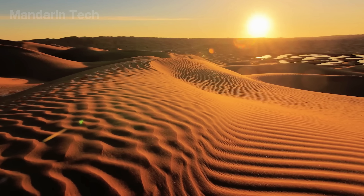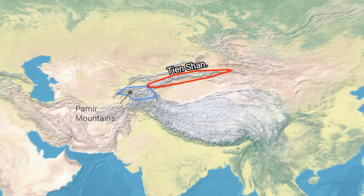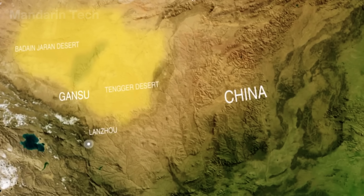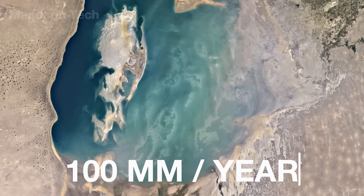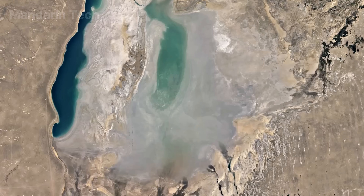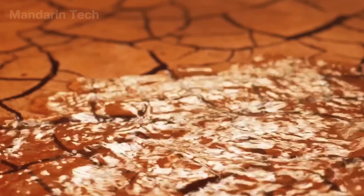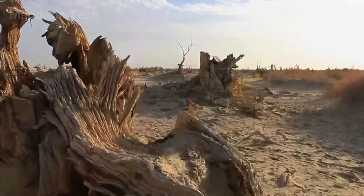The Taklamakan Desert was formed millions of years ago, when the Tian Shan Mountains to the north and the Kunlun Mountains to the south blocked nearly all moisture from the Indian Ocean and Siberia, turning the basin between them into a vast, arid wasteland. Average rainfall here is less than 100 millimeters per year — almost 10 times lower than in California. Every square meter of Taklamakan's land receives only about the same amount of water as a 500 milliliter bottle per week, far too little for any plant to survive.